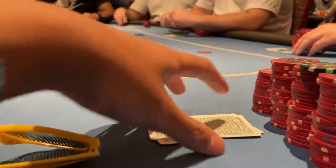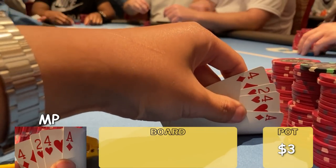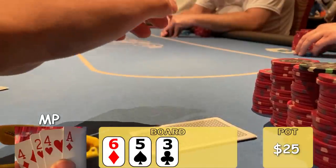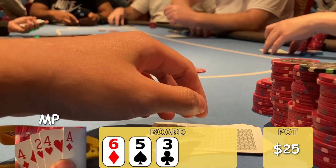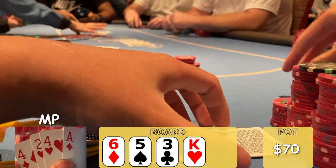Next hand, beautiful hand of Ace, 4, 4, deuce double suited. We limp with five limpers in the pot going to a flop in middle position. It's 6-5-3 rainbow — we flop a straight! We are running hot. Checks to me, I bet $15, the small blind and big blind call. Three ways to the turn, which is the King of Hearts. Checks to me again and I bet pot, and the blinds quickly fold.